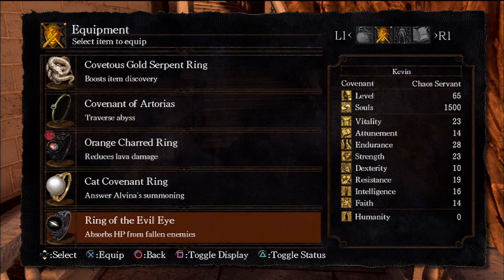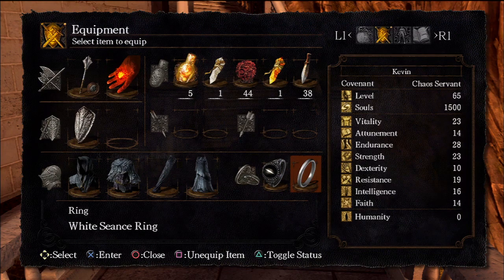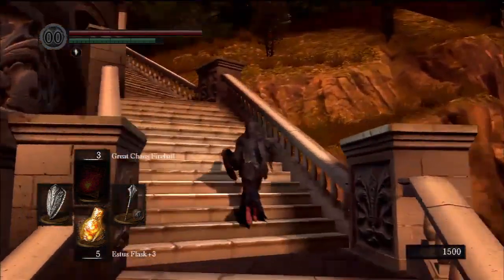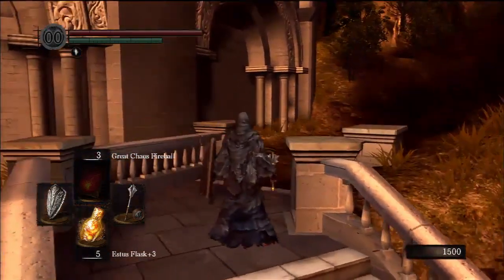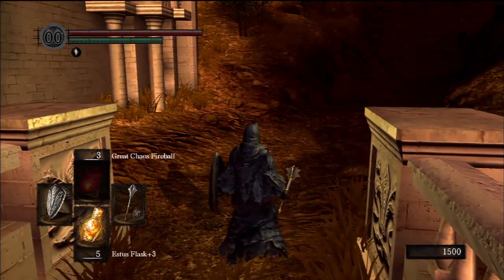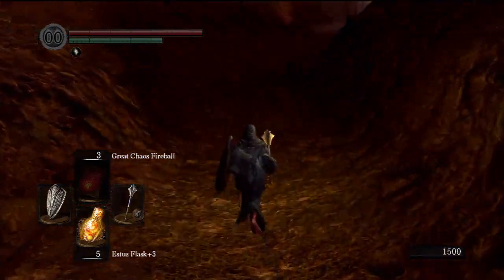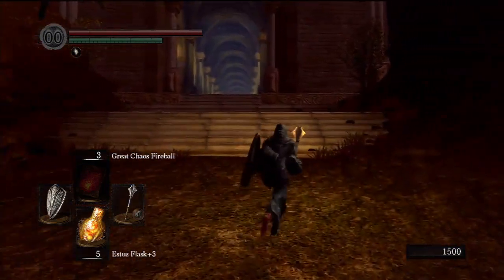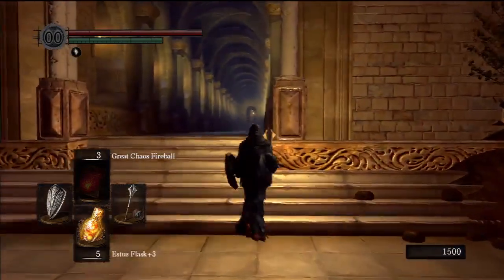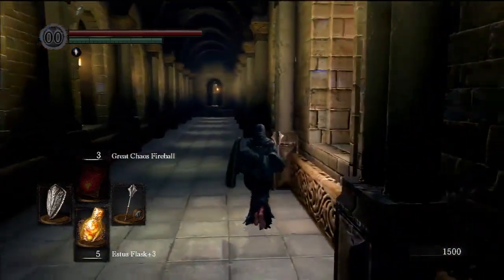I'm going to put on my favorite ring, the Ring of the Evil Eye, which absorbs HP. Health is obviously important in a game in which you die so easily. The other ring I have is a White Seance ring, which gives me a separate attunement slot — that's fantastic because I only have three natively. One of my spells, the Great Chaos Fireball, takes up two attunement slots. So now I can essentially have four normal spells — or in this case, one big spell and two normal spells, because the ring gave me an extra slot. That's essentially two levels' worth of attunement slots for free.